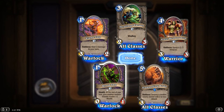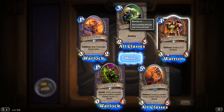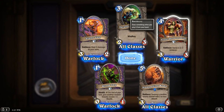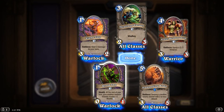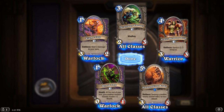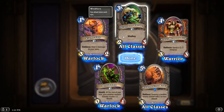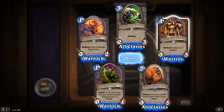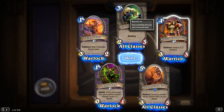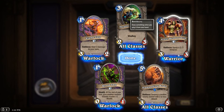Looks like they're all at least uncommon, but they're not like super crazy. I already have a couple of Blood Imps. Flame Imps could be good — yeah, that's a really good aggro card. I should put that in my aggro deck. I don't like playing as Warrior, so that's probably not going to be too useful.